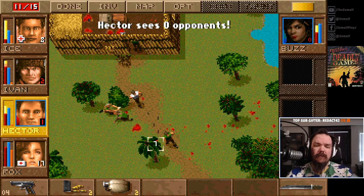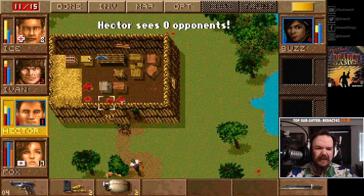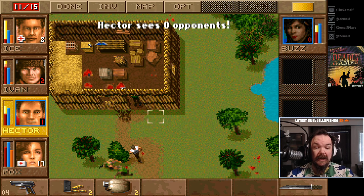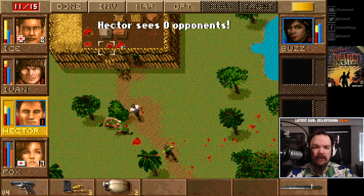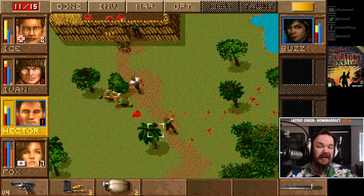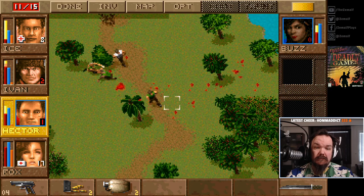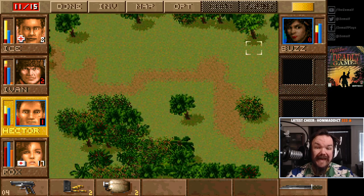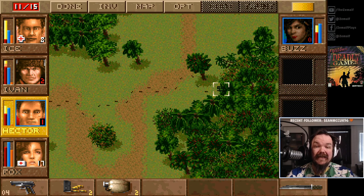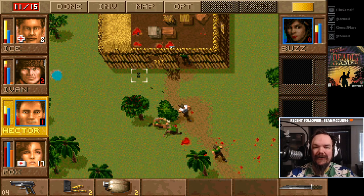I took a risk with Ice trying to flank, thinking they wouldn't see me from inside the house - because that's how Jack the Lion's 1 worked. In Jack the Lion's 1, someone inside would not have seen me standing there. Different mechanics, now I know. But apart from that move I couldn't really play this any different. Maybe try to lure them with the rock - maybe that's what the game was trying to tell me with those rocks. I would probably try that if I played this again.